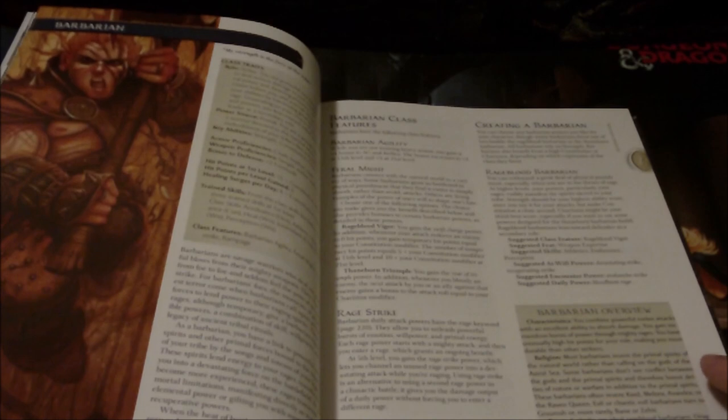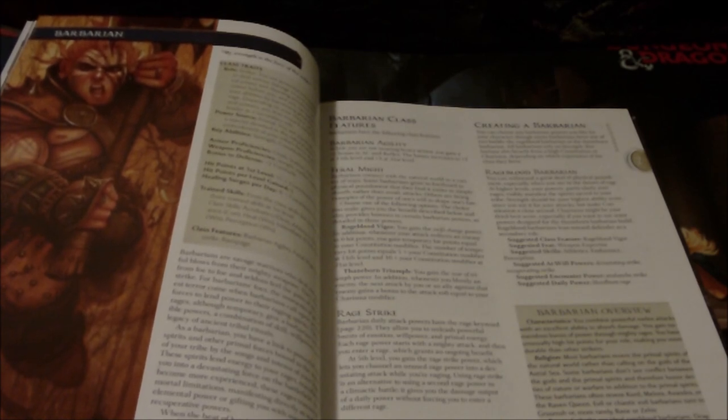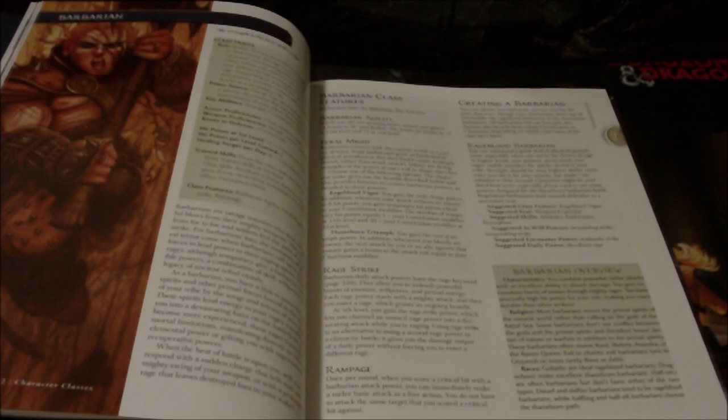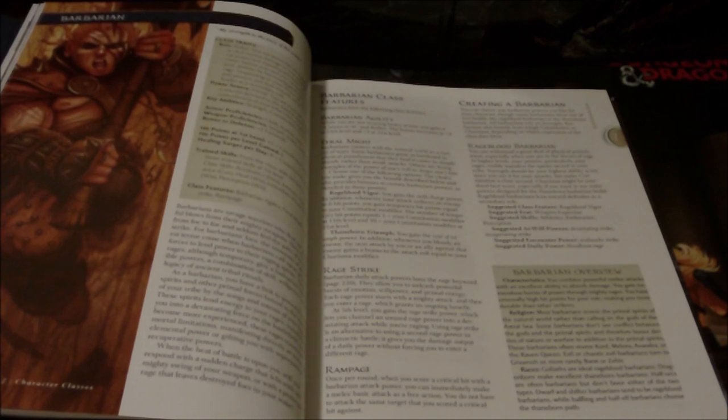The Thaneborn Triumph option gives you the Roar of Triumph power: whenever you reduce an enemy to 0 hit points, allies' next attack against each enemy in a close burst 5 gains a bonus to the attack roll equal to your Charisma modifier. They also had the Rampage ability: once per round when you score a critical hit with a Barbarian attack power, you can make another melee basic attack as a free action — either against the same target or another within reach, like an early version of Cleave. They also gain Rage Strike at 5th level, which I'll explain more fully once we look at the daily powers.